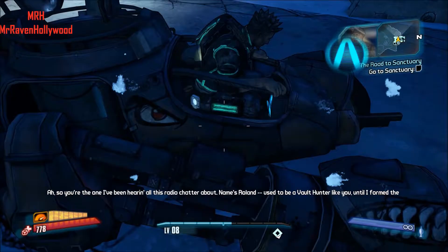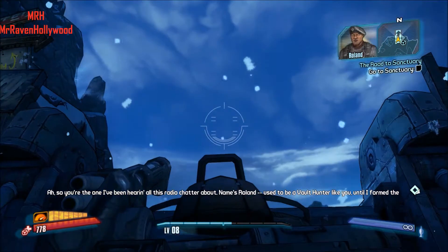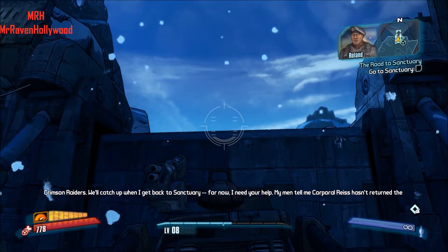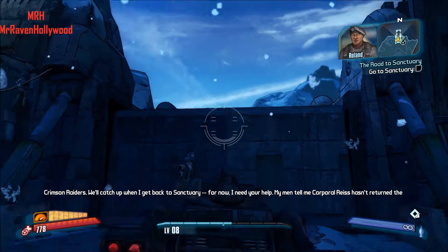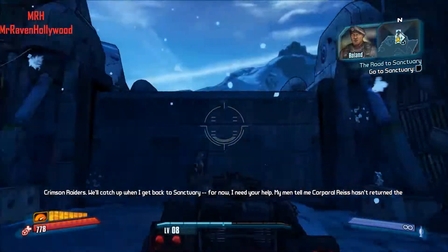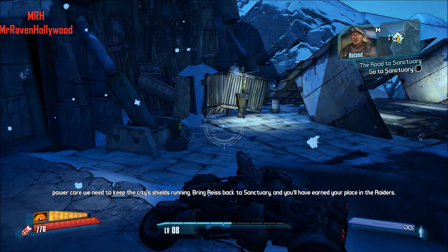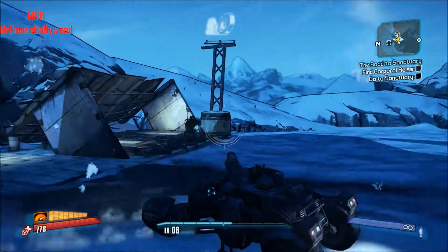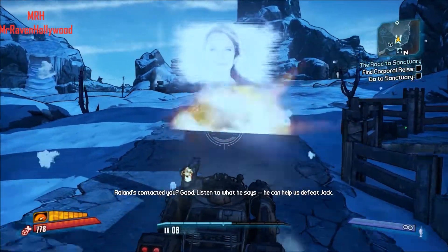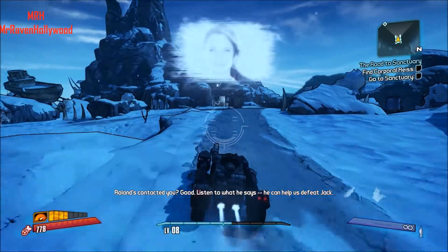'Oh, so you're the one I've been hearing all this radio chatter about. Your name is Roland. I used to be a Vault Hunter like you, until I formed the Crimson Raiders. We'll catch up when I get back to Sanctuary. For now, I need your help. My men tell me Corporal Reese hasn't returned the power core we need to keep the city's shields running. Bring Reese back to Sanctuary and you'll have earned your place in the Raiders.' Yay! Roland's contacted you. Good. Listen to what he says — he can help us defeat Jack.